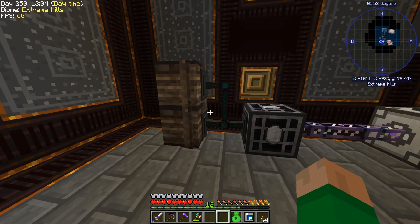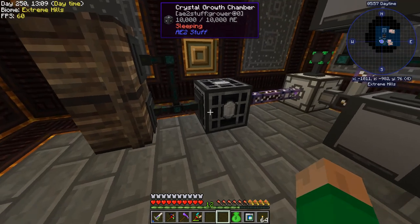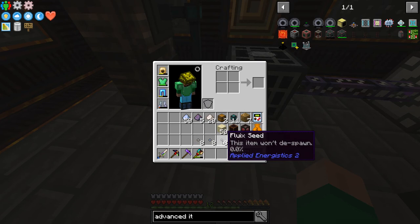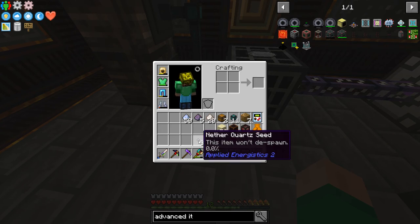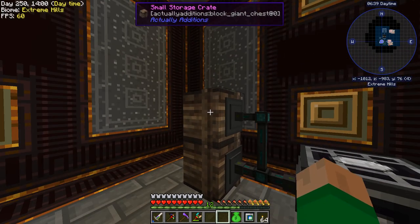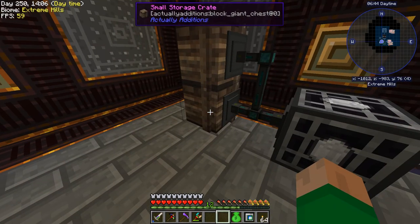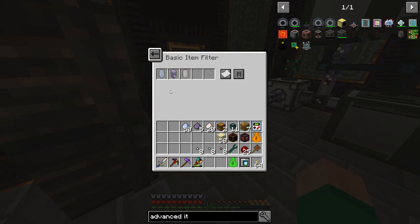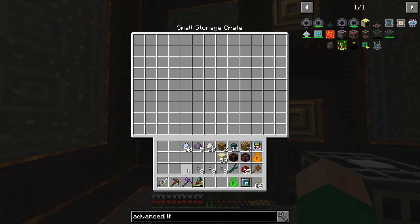Okay, we're back. The growth chamber is even simpler to set up because the only thing it will accept is seeds — nether quartz, certis quartz, and fluix. I'm going to set this up for all three, even though we probably won't use fluix seeds much since we're growing fluix crystals using Mystical Agriculture. We do need certis quartz seeds because that makes pure certis, which sometimes you need. We have the same setup — an input crate and an output crate — and the only thing we have to filter is to make sure the extract pipe only extracts our final products, which are our pure crystals.